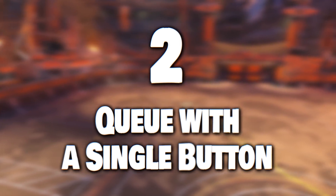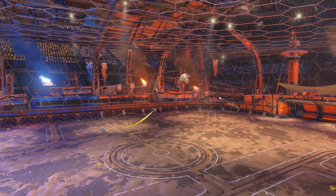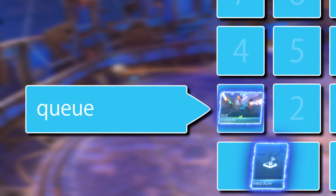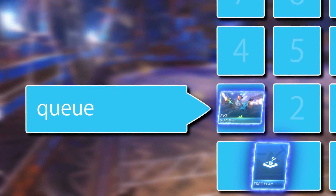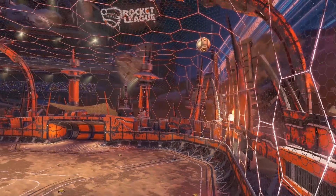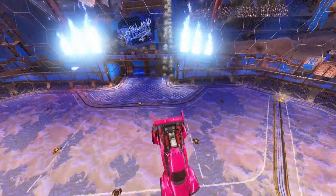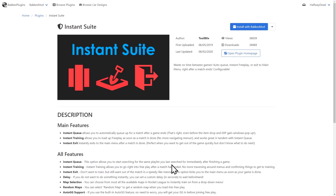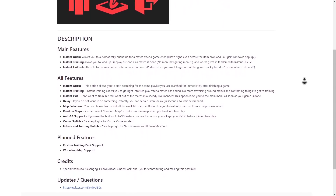Yet another binding to make your life easier: the queue command allows you to set up a single button to queue whatever playlist you were queuing before. With this bound to numpad one, I just press one and zero once the game is done and I'm queued up again and in freeplay faster than anyone, without navigating a single menu. This won't work until the game is over, and if the game ends on a replay, not until that is done. There is also an alternative way to make this process fully automatic using a plugin called Instantsuite — it has configuration options and if you like the idea of having to press no button at all, it will do that for you.